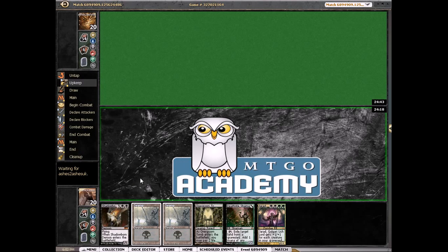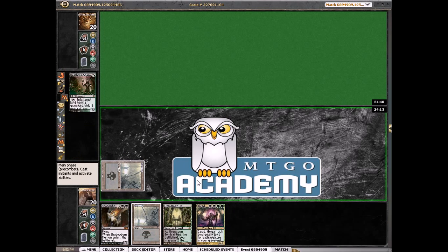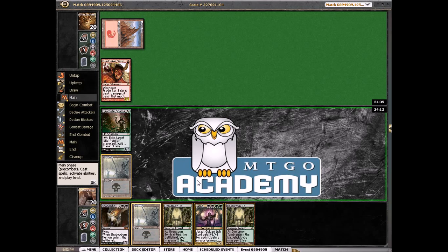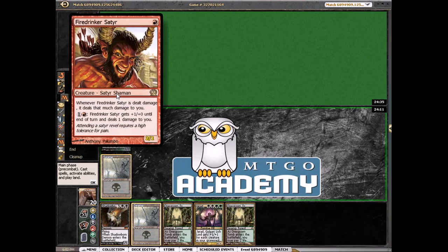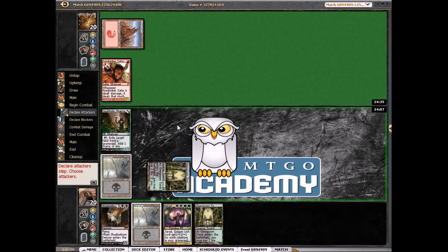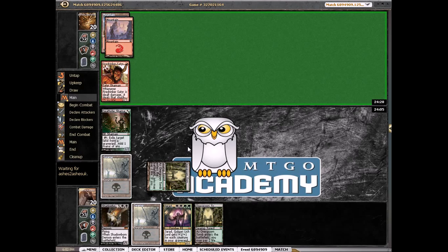Our opponent also mulliganed. We're just going to play a swamp and play our Deathrite Shaman and say go. We don't have any need to play anything yet. Mono Red — I was actually worried about this matchup just because it seems like it's pretty bad. Deathrite Shaman is one of our better cards, but we have no way to fuel our graveyard.